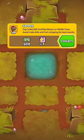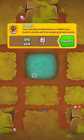Sapper is probably the most difficult achievement in BTD6, which requires popping 5 million fortified MOAB-class bloons. Here's how to get it faster.